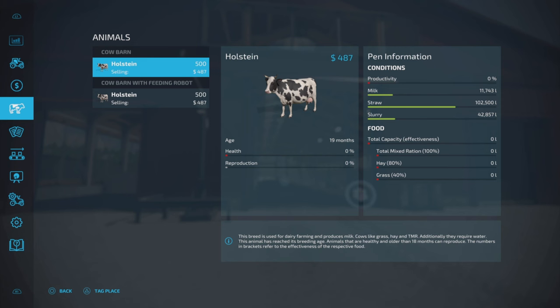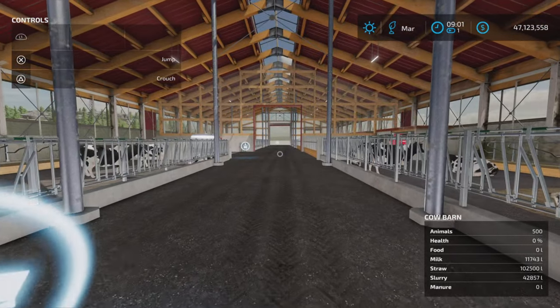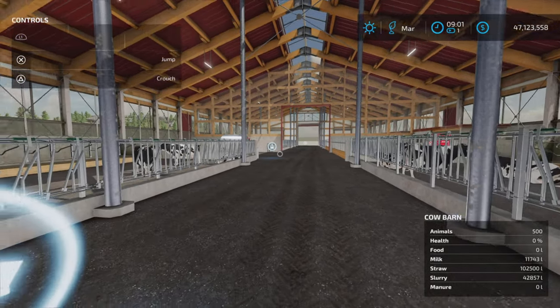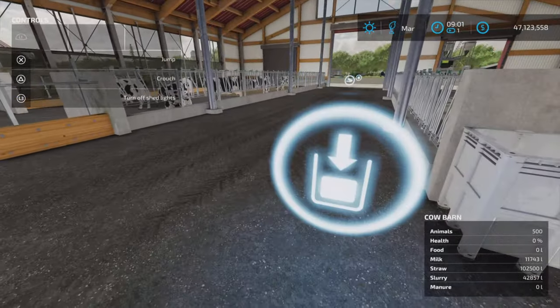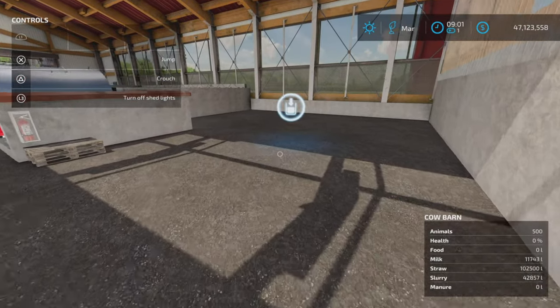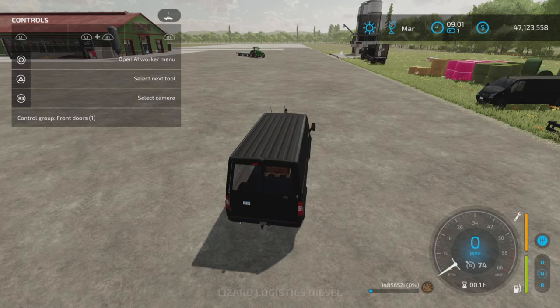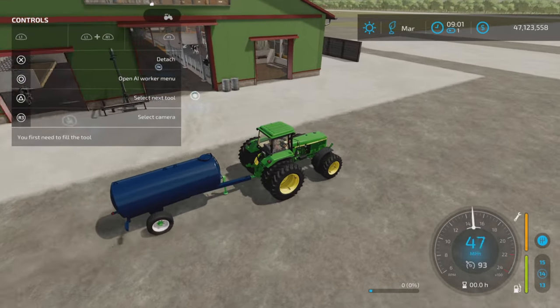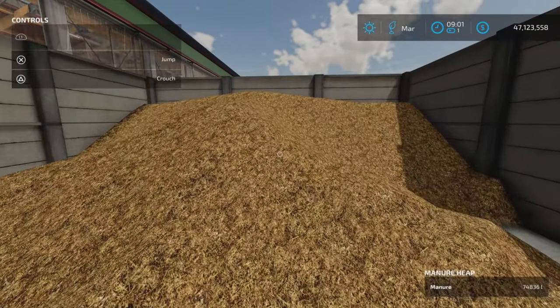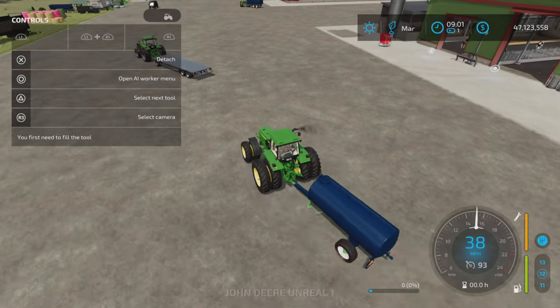We've zipped ahead a month. The cows have run out of food on the robot barn — 60,000 liters is not enough food for 500 cows, as I feared. Let's check for manure — we do not have any manure produced at all. Plenty of straw went down but no manure. I've seen this problem before — any other barn produces manure right away. But on the first barn, there's plenty of manure, so that one works fine. Why would I have to wait several months for manure to appear in a barn with a built-in manure area?